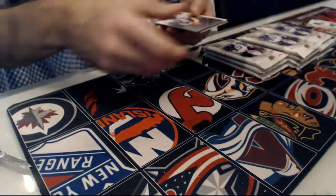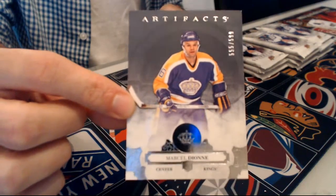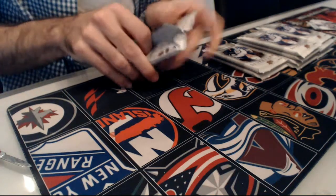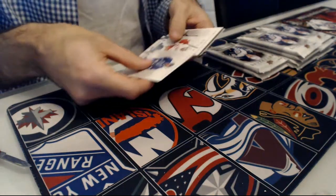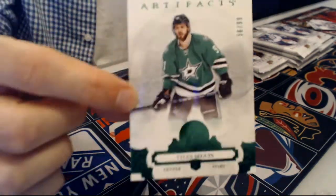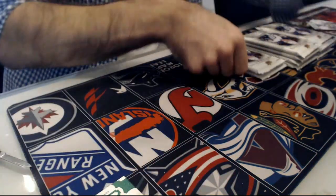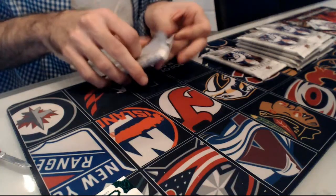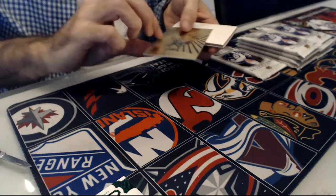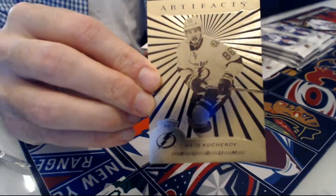We have a base numbered out of 599 — Marcel Dion for the LA Kings. Next up, we have an emerald base out of 99, Dallas Stars, Tyler Seguin for the Stars. We have our Aurum — this goes to the Tampa Bay Lightning, Nikita Kucherov for the Lightning.